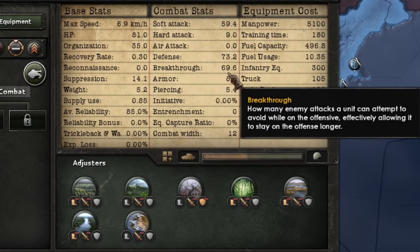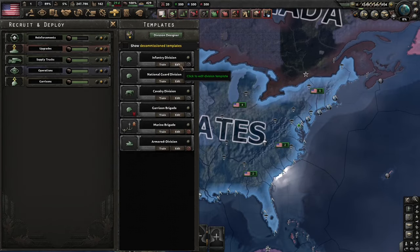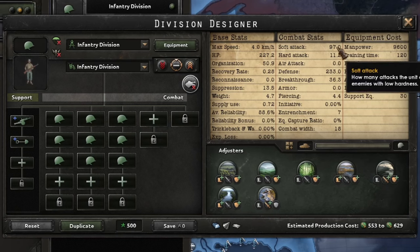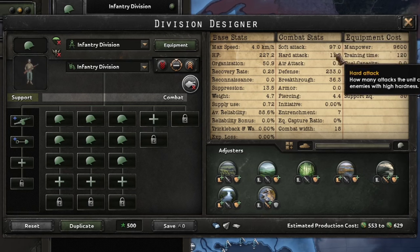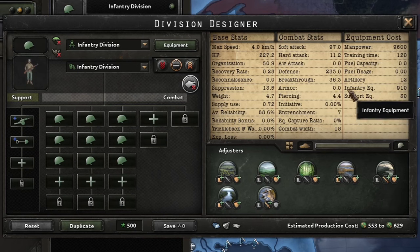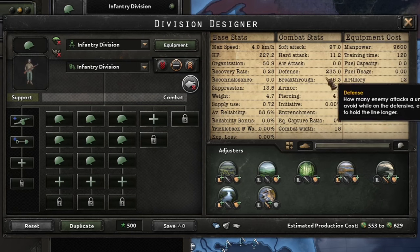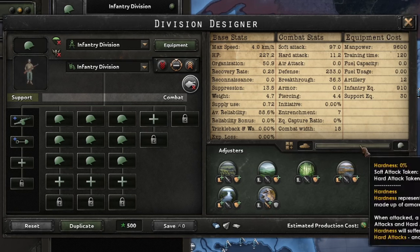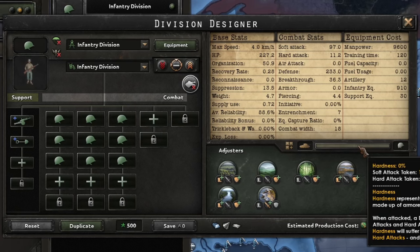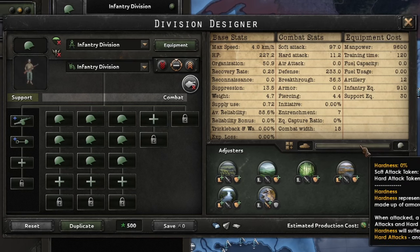As a baseline, let's look at a regular infantry division. It has decent soft attack but only about one-tenth of that in hard attack — coming from things like hand-carried grenades and the support artillery company. It has a decent defense stat significantly higher than its soft attack, has some breakthrough but obviously no armor, and is zero percent hardness. So it takes no damage from hard attacks. Shooting at soldiers with armor-piercing shells generally doesn't do much, whereas high explosive fragmentation ammunition is a completely different story.